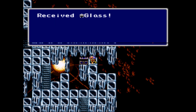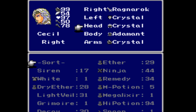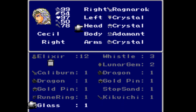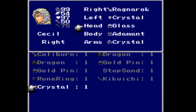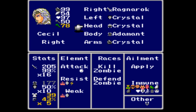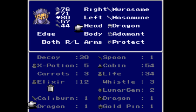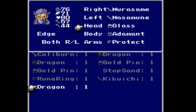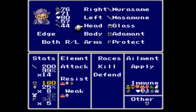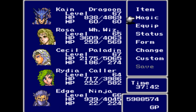A glass helmet? Are you kidding me right now? We did all that for this crappy glass helmet? It lowers his magical defense and raises his regular defense. This is a piece of shit. Maybe it's better on Edge, replacing the dragon helmet? I don't know — I'll put it on him and we'll see.